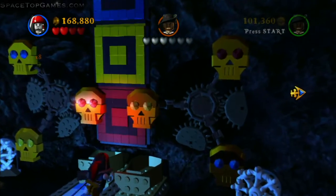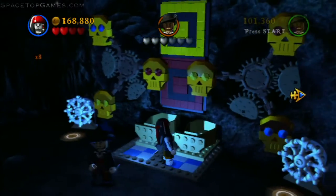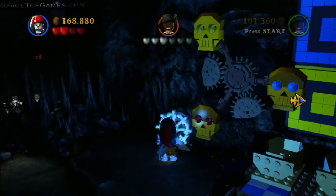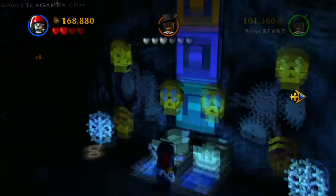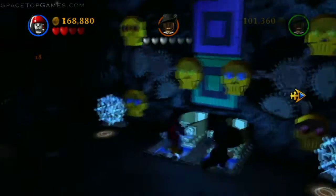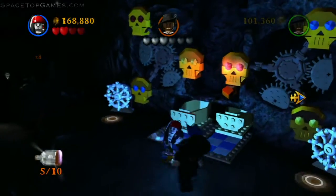This minikit involves matching colors the first time and mixing colors the second time. Put the two red eyes in front of the red box — the lighting is terrible and even my brother, who isn't colorblind like me, could hardly see the colors. For the yellow box, push the two things in, then move the yellow eyes and push them into the coffins. Green is made from yellow and blue, purple from blue and red, and orange from yellow and red. Complete that sequence and you get the minikit.